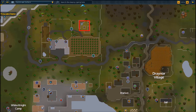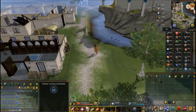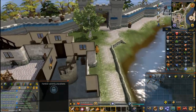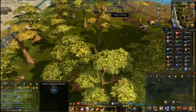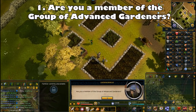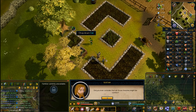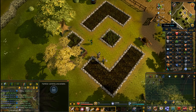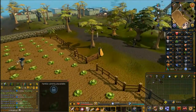Just south of Falador near the cabbage patch is your fifth and final farmer. Speak to them, choose the second chat option: 'Are you a member of the group of advanced gardeners?' They'll tell you that fairies could be causing the crop problems by impacting disease, rainfall, and the seasons being wrong.